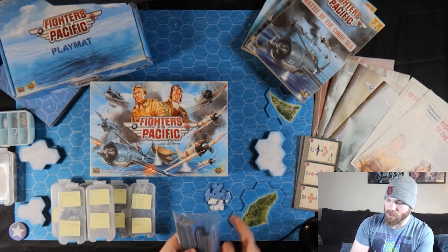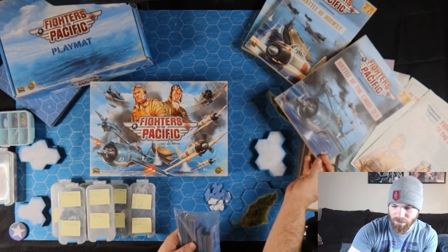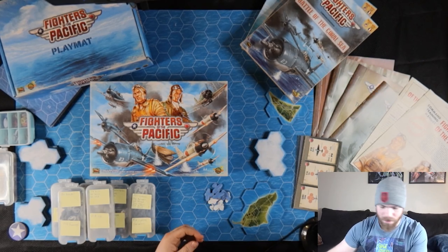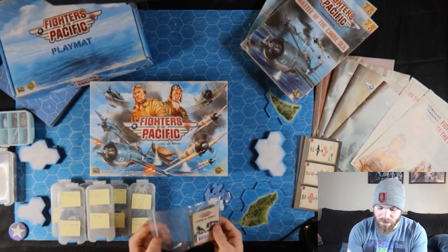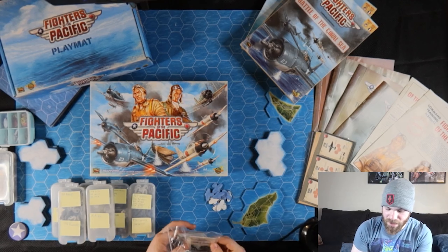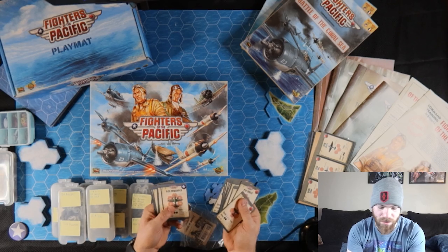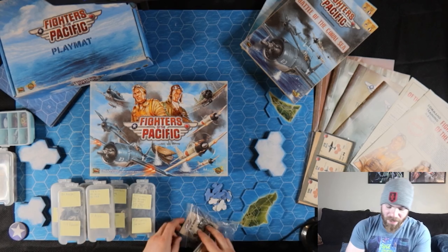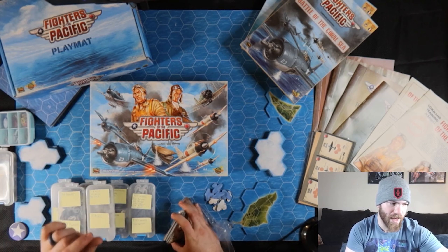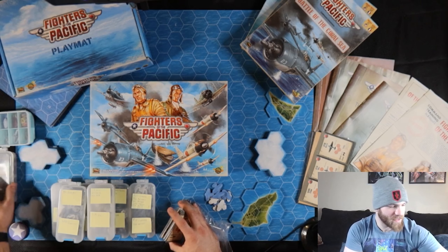So what these expansion packs have is additional scenarios directed towards Battle of Midway and Battle of Coral Sea. They also come with extra carriers and these cards, which come standard with all of your movements, planes, and everything like that. We also have individual cards in case you want to do custom scenarios for each individual plane. On top of that, we have the Leaders of Midway expansion pack, which was a small add-on that comes with a couple of hero planes.